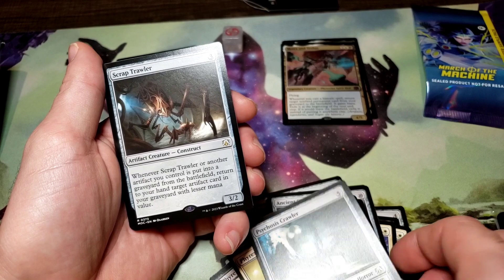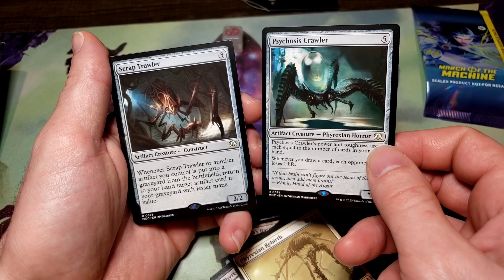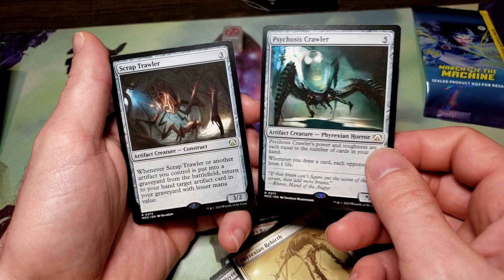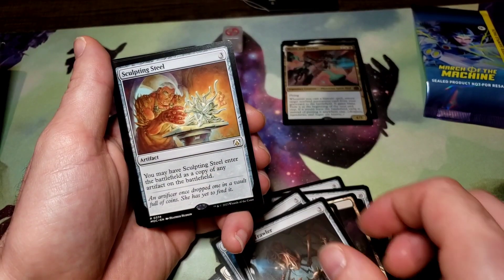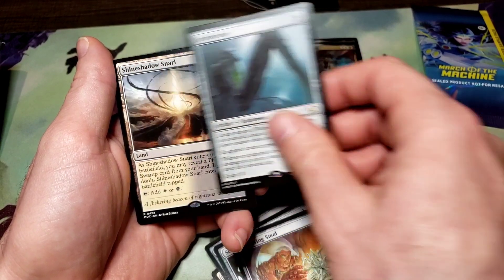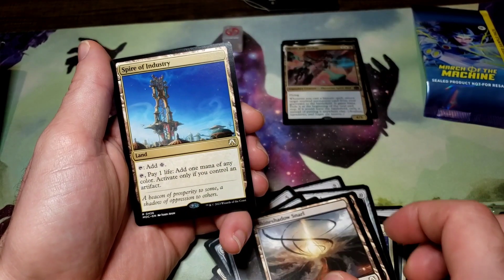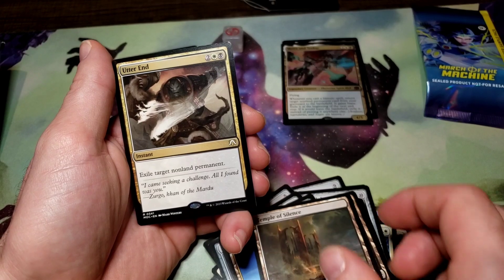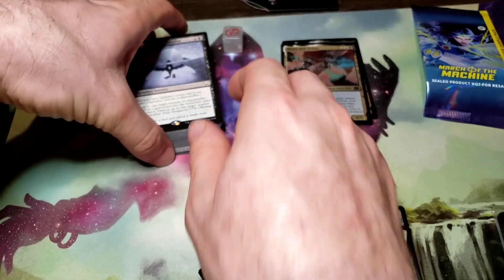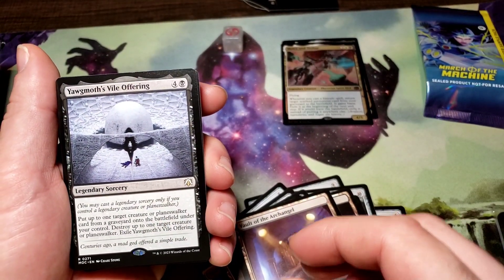Two cards have a very similar art style and similar positioning — done by different artists. Sculpting Steel, Scythe Claw, Shrine Shadow, Snarl, Spire of Industry, Temple of Silence, Outer Inn, Vault of the Archangel, Yawgmoth Vile Offering.